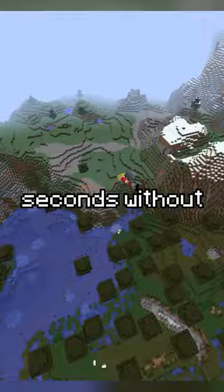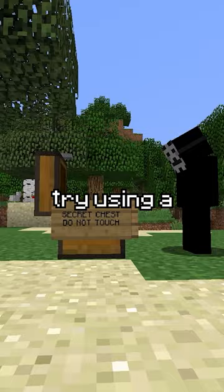If you've ever wanted to protect your hidden chest from players using x-ray, try using a barrel. Because it's a full block, barrels won't show up on x-ray vision, unlike chests that leave a few gaps.